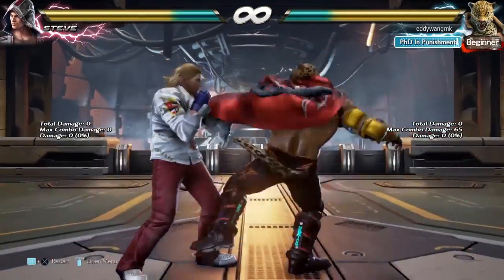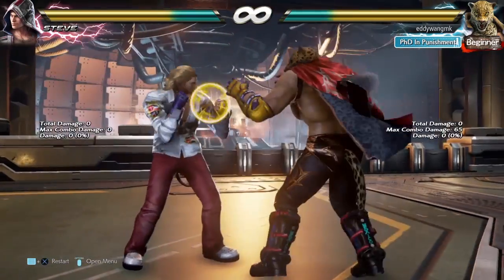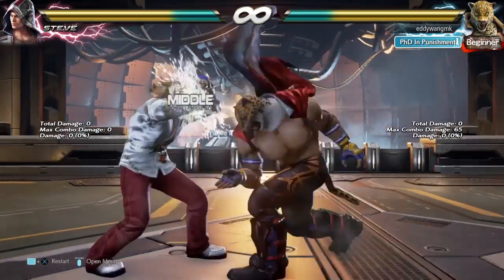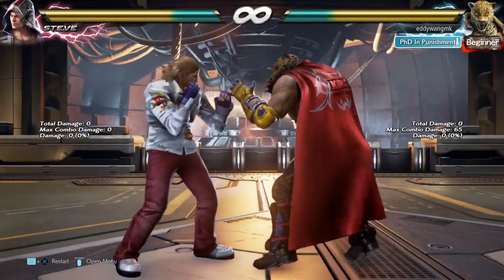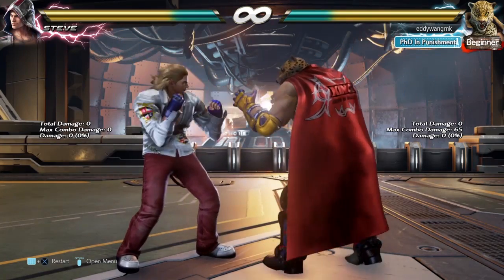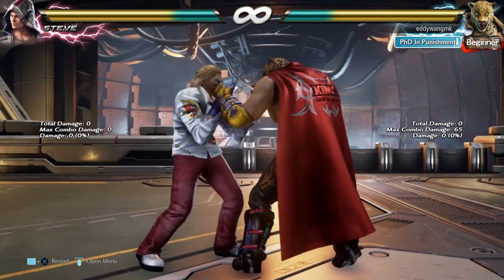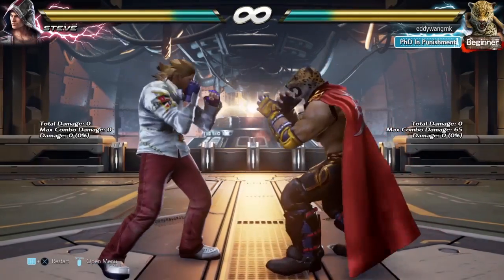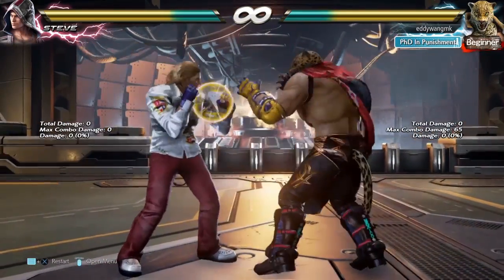But then King has this move which is pretty quick — it's 11 frames start up, and it's going to track either direction you go. You cannot step this, and it's minus nine on block. So if you block this, King is going to lose his turn and you are free to apply pressure. But be careful because it also has a parry for punches and a parry for kicks, so you have to be extremely careful when in King's zone.